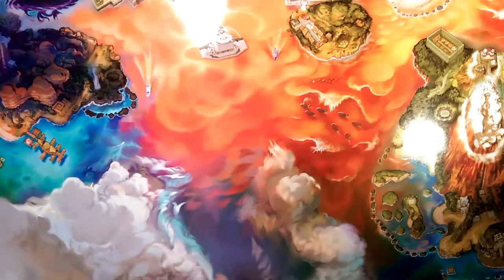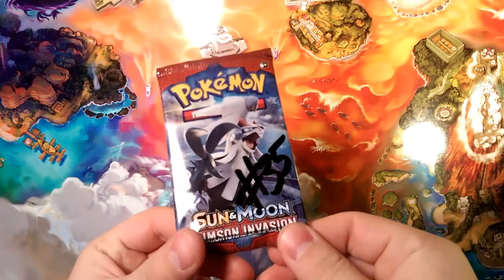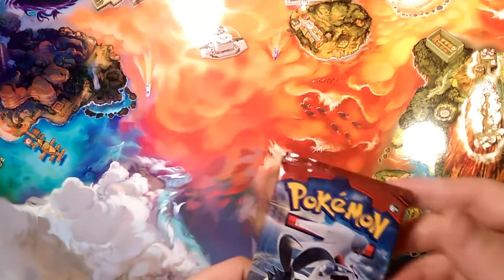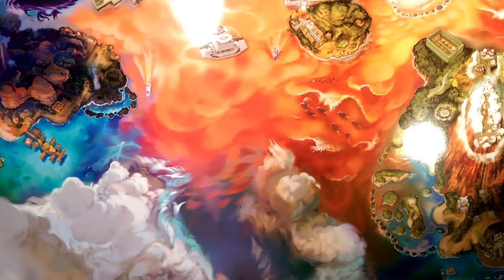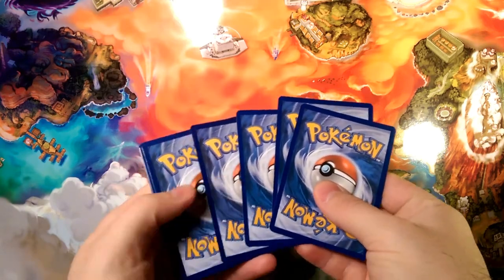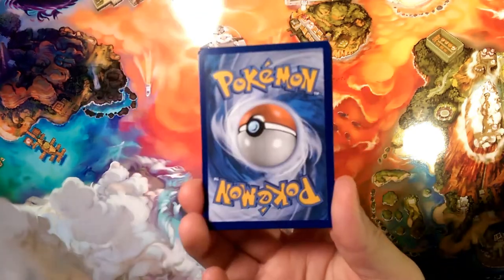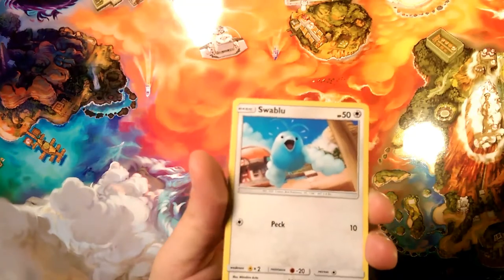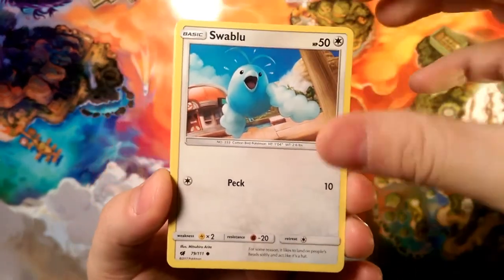Hello friends, DapperDrabby here and welcome to another Crimson Countdown — we are on Crimson Countdown number 35. We're going down from 36 all the way to 1, and we're going to see what Silvally has in store for us today. Then we'll go over every big pull in the whole Crimson Invasion box at the end and see what we get. Energy is going to be water, so let's see what we get in this Silvally pack today.